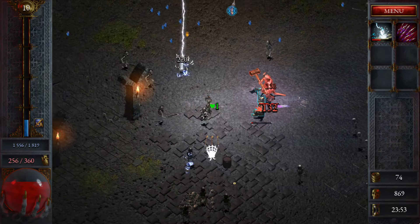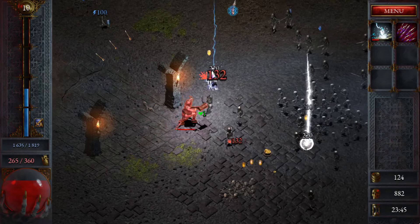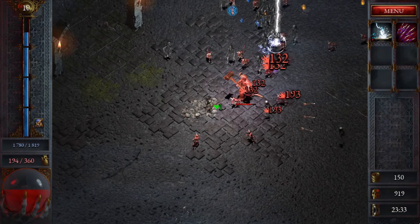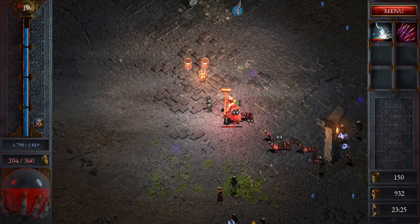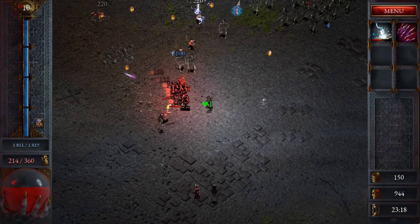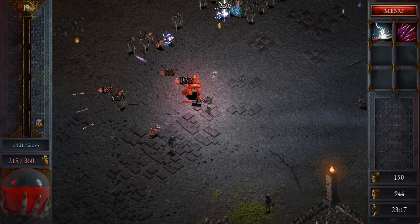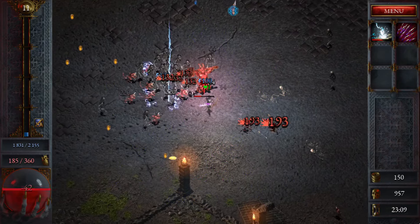We've got two bosses at the same time here — this guy's way more aggressive too. Don't kill me, please. Where'd the other guy go — did he die? Did the other guy drop anything? It's a sack of gold. We're almost half health, so we've got to try and play cool if we can. It's pretty aggressive on me here.